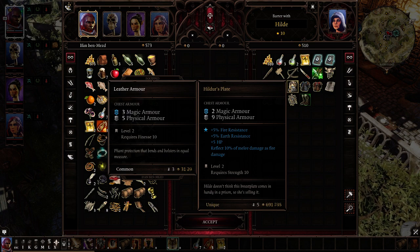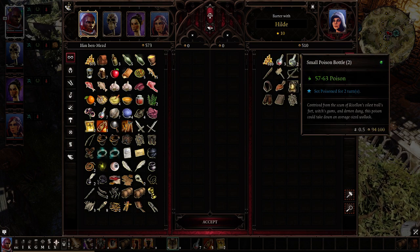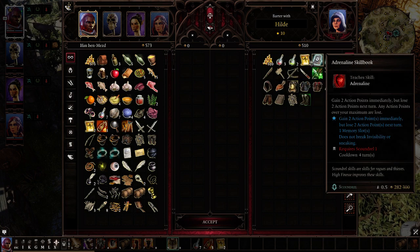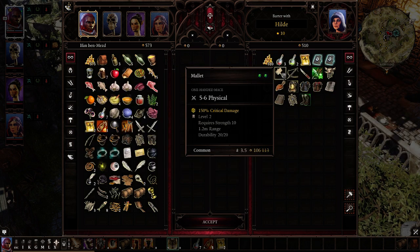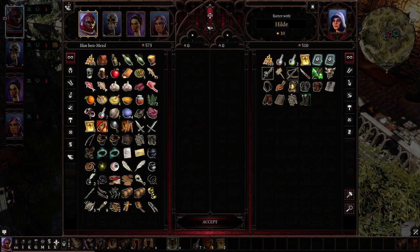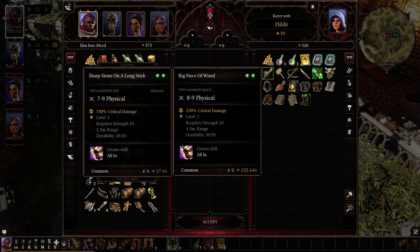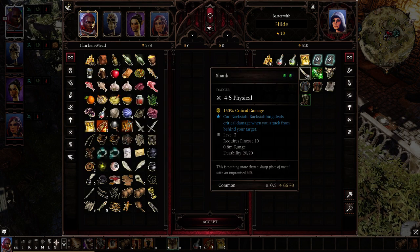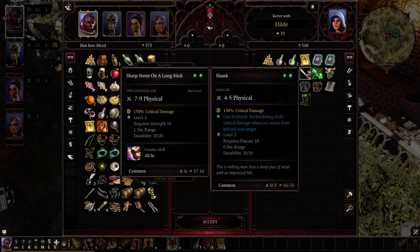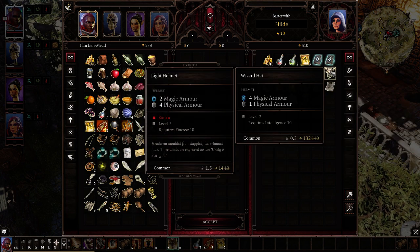Hilda doesn't think this breastplate comes in handy in a prison, so she's selling it. We're reading the description of all the items, as we always do. A mallet, a toy crossbow — technically an upgrade over what I'm using, but not enough of an upgrade that I'd pay 132 gold for it. A shank, a poison arrow, a wizard hat.